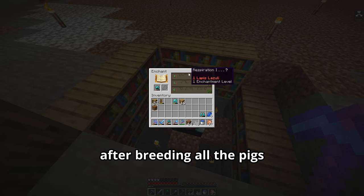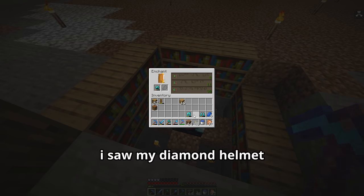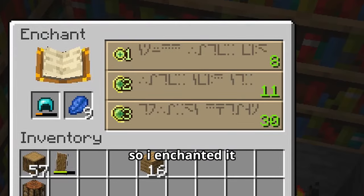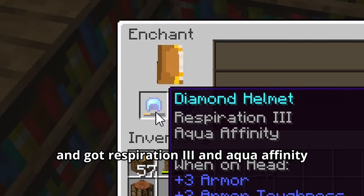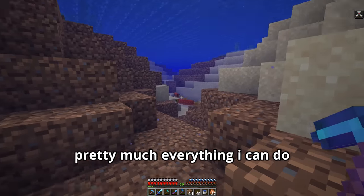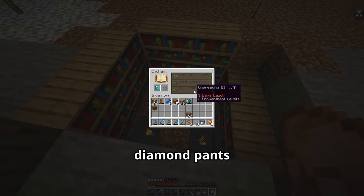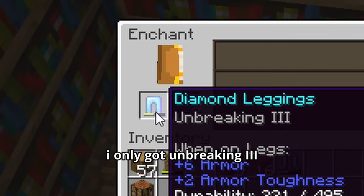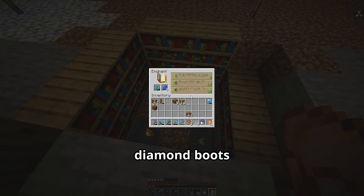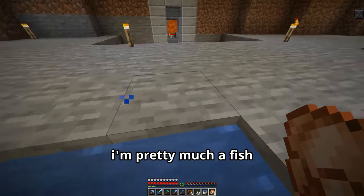I have 42 levels after breeding all the pigs in the last episode, so the first thing I do is enchant my diamond armor. I enchanted my diamond helmet and got Respiration 3 and Aqua Affinity. I jumped in the river outside and I can do pretty much everything on land but in the water. My next enchantment were my diamond pants and I only got Unbreaking 3. Then I enchanted my diamond boots and got Protection 4 and Depth Strider 3 — so at this point I'm pretty much a fish.